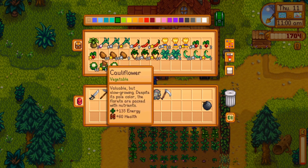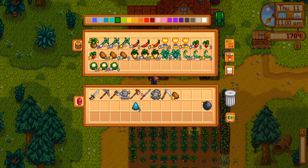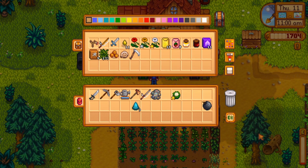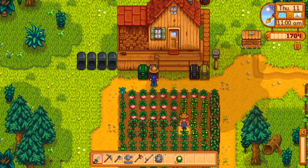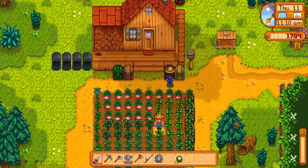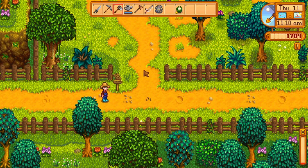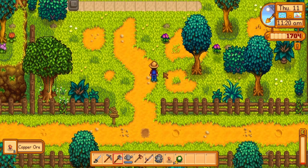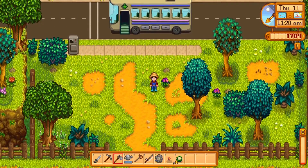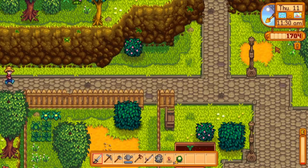It'll be really nice once we start building sprinklers. Being completely out of energy at 11 a.m. is not ideal. We'll take a gold cauliflower — I think cauliflower is a little better. Copper, sweet peas here. We can go ahead and head towards the beach.